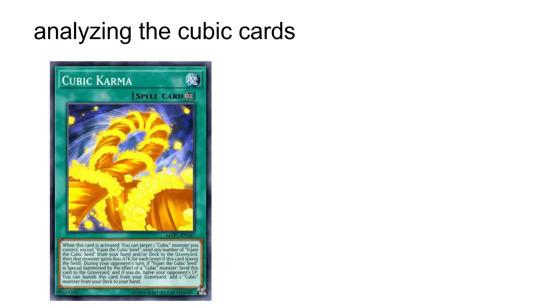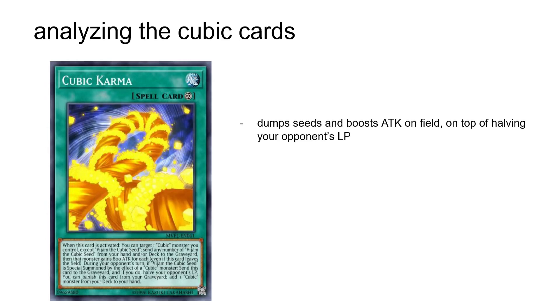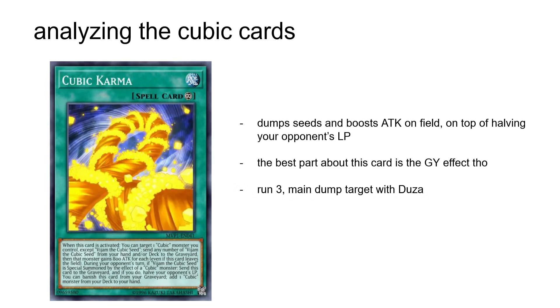Now for the Cubic backrow, starting with the continuous spell Cubic Karma. On activation, it allows you to dump any number of seeds to give a Cubic Monster you control 800 attack for each seed dumped. It can then send itself to the graveyard after a Vjam is summoned by the effect of another Cubic, to halve your opponent's life points. The best part of Karma, however, is its last effect, which allows it to banish itself from your graveyard to search any Cubic Monster — and it's not even a once-per-turn effect. Karma is basically the card you're going to send off of Duza 99% of the time, and you'd be foolish not to play it at three.